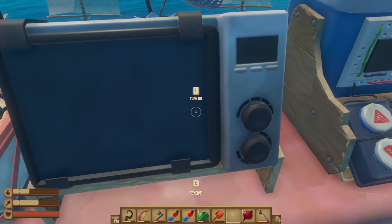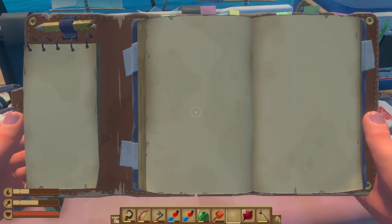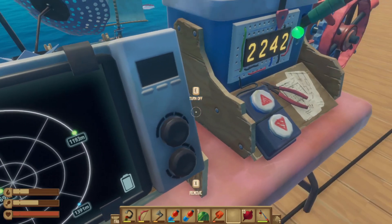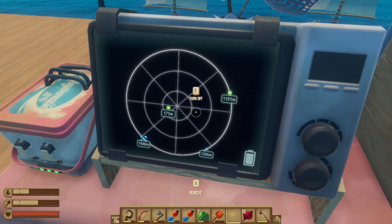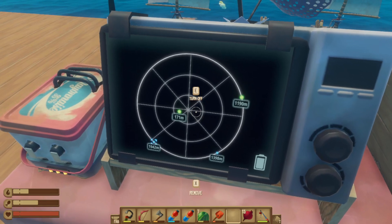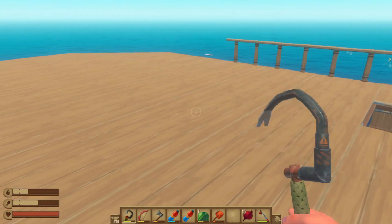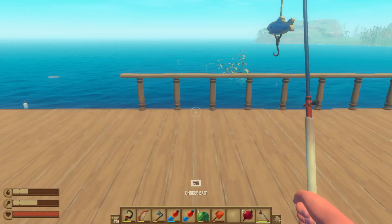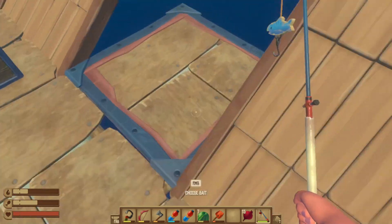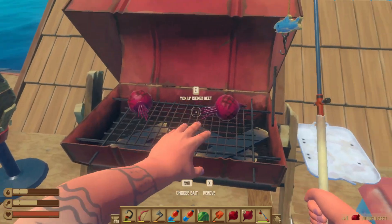We haven't put it in, have we? Let's see — 2242. Did we put that in? We did. It is way behind us. Let's turn that thing off — don't need to waste its battery. I don't have a lot of room, so we should probably figure that out. But we're not starving, so that's always good.